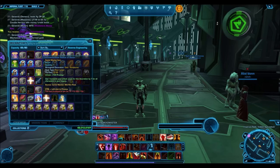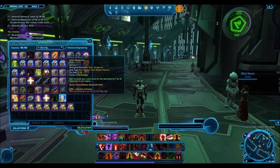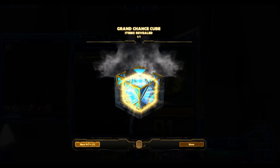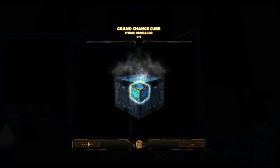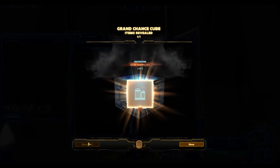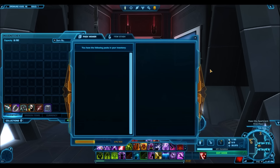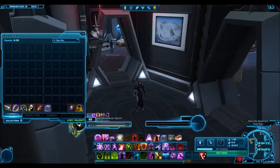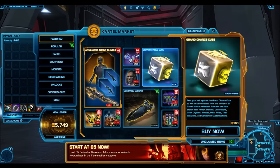If Grand Chance Cubes do sell at 1 million credits, isn't it better to sell 5 for 5 million credits and buy some really nice decorations or an armor set, rather than opening the Chance Cubes and ending up with companion customizations or some crappy pet that doesn't sell well? That's not always my experience though — they do give you a lot of nice stuff. And that's really why I wanted to do this updated pack opening, to show what Grand Chance Cubes are like nowadays. I wouldn't buy them for 160 Cartel Coins to sell for 1 million credits; I do think the price is going to drop, and there are other really good things to sell for 160 Cartel Coins.